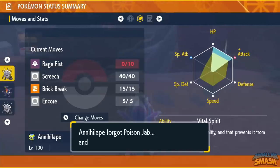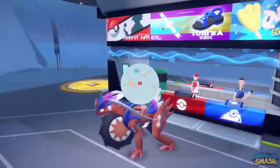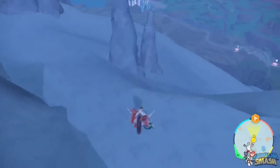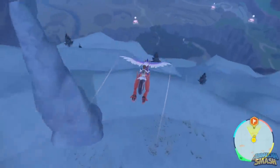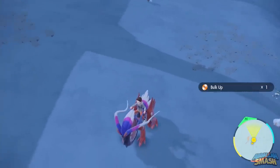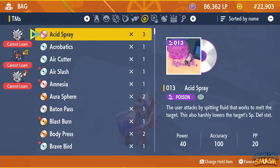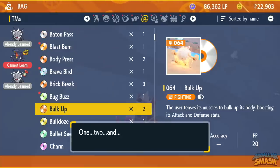Now, what we want to do is go to Remember Moves. Head over to Screech and replace Poison Jab with it — now we have half of the moves we need for this build. The third move is going to be Bulk Up. Right in the mountains in a specific spot is where you'll find that exact TM, and you'll be able to get it for free. If you've already picked it up, you'll have to go to the TM machine and craft it. Bulk Up is one of the main moves for dealing massive damage with Annihilape. Head to your TM bag, select Bulk Up, choose your Annihilape, and put it in the third move slot.